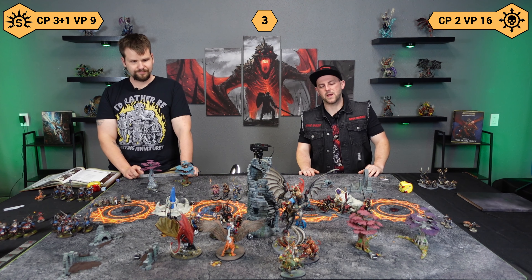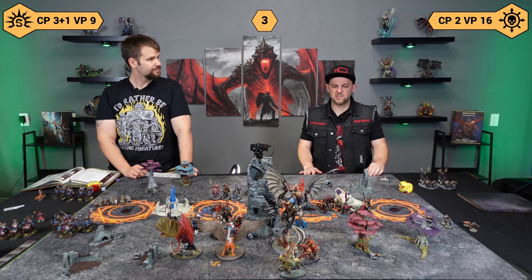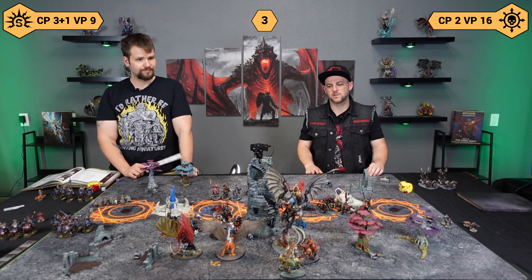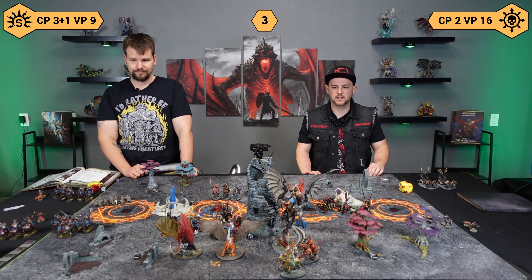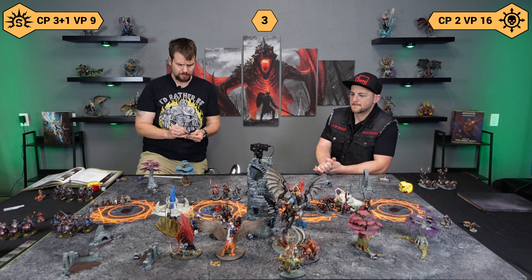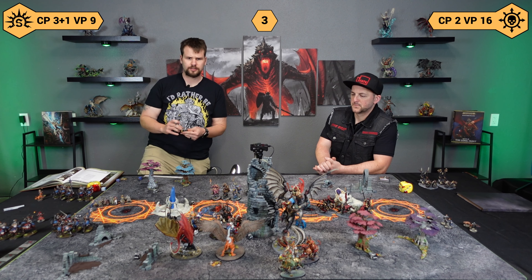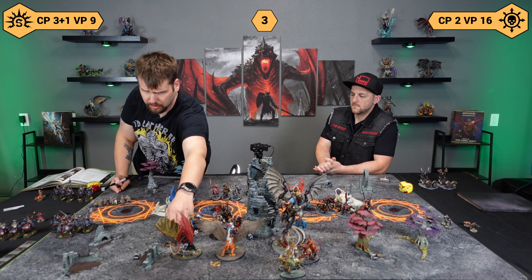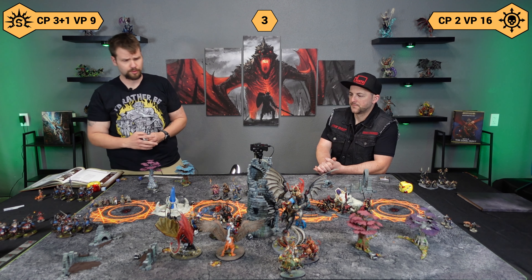We are back from my turn — it was a banger. I got seven points. I hold the pulse, both adjacent, one objective, and completed my battle tactic of Intimidate the Invaders. I'm being very intimidating right now. My battle tactic for Cities this turn is also going to be Intimidate the Invaders. My only chance is to scream over the top of these chariots and go fight these Veringard, which is super scary because they can still fight twice.